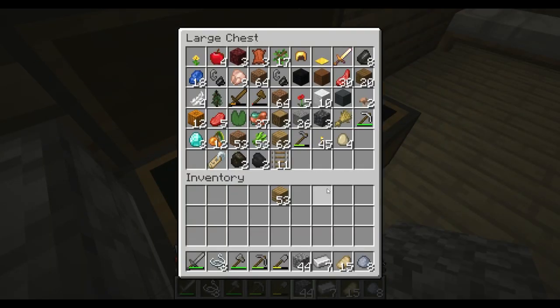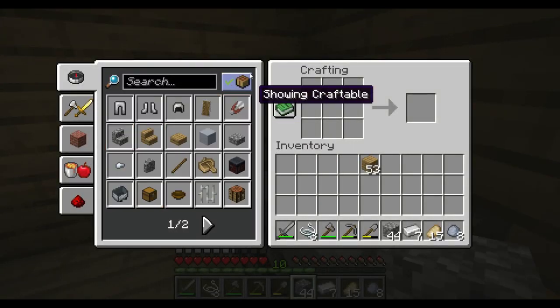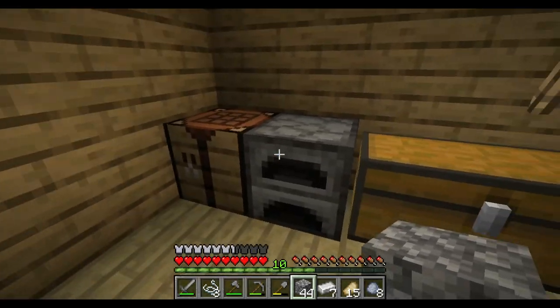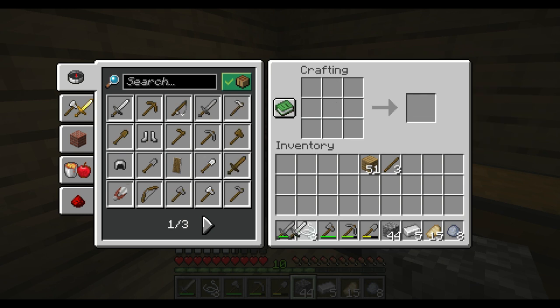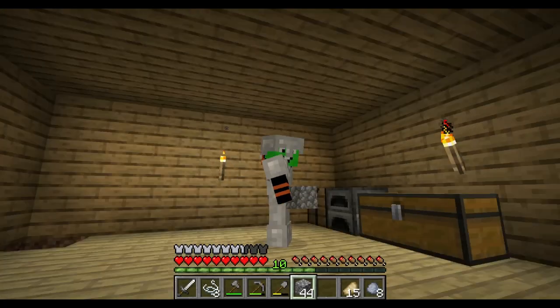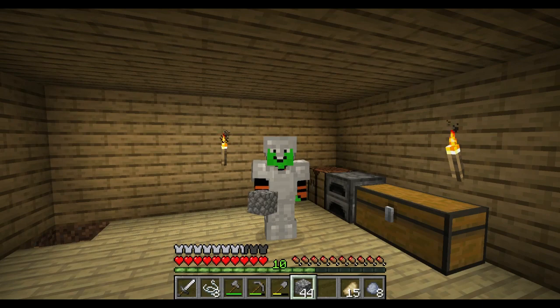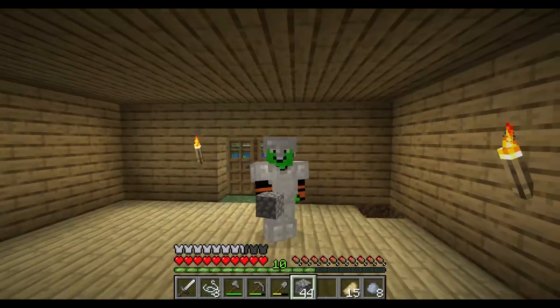Do we still have sticks? No — I'll grab some, that's fine. I still need to figure out that blast furnace recipe. I think it's stone bricks. Alright — iron sword, which is very important, and then our iron helmet. Full iron baby, let's go! Full iron armor — holy moly, what an episode this has been of Craven's Cave series!